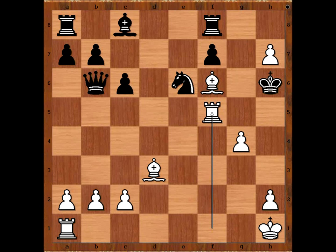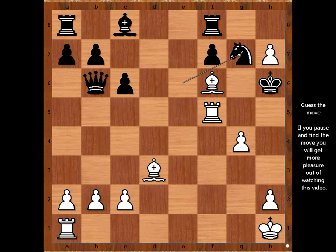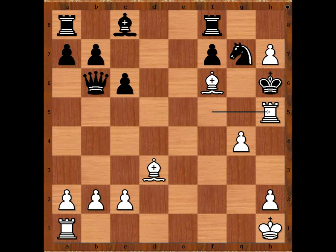But now Ara Minashian played Knight to G7, taking control of H5. Did Petrosyan overlook this move? What now — what would you do? Please pause the video and find the best move for white. Petrosyan played Rook to H5 check, ignoring the Knight. Knight takes Rook. And now the obvious move — pawn to G5 checkmate. What a game.